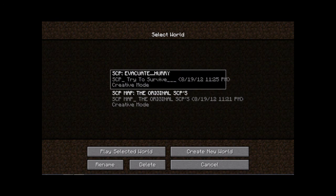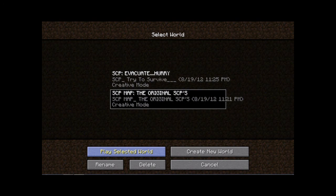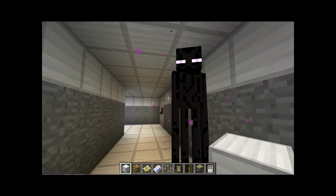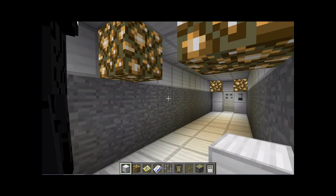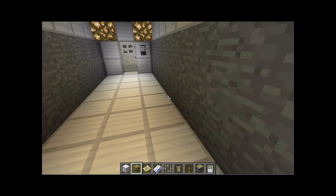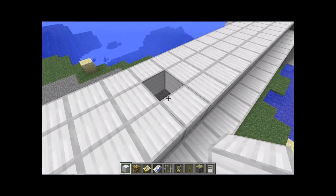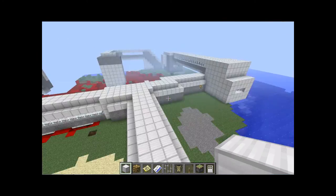I keep accidentally pressing my hotkey for the recorder. When I press 'kill NPC' I don't want them removed, but pressing P stops recording. Anyway, let's go to the next map — I made it on an island so I can make the teleporter guy spawn.